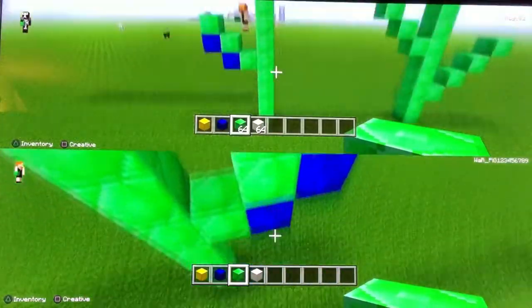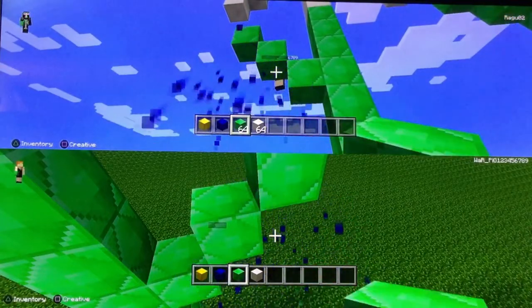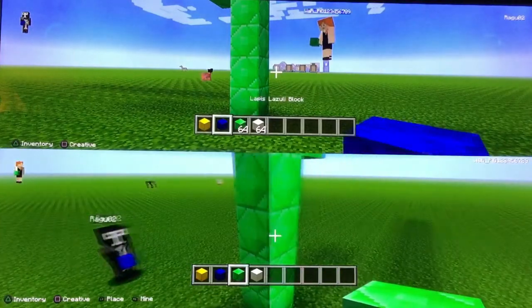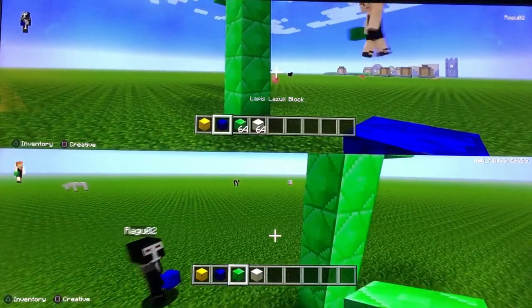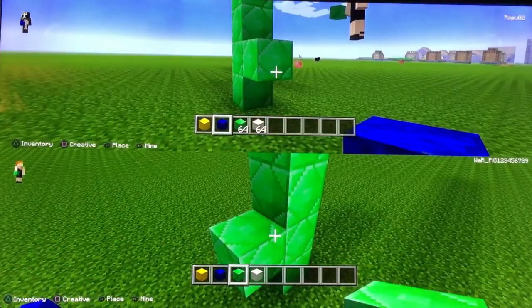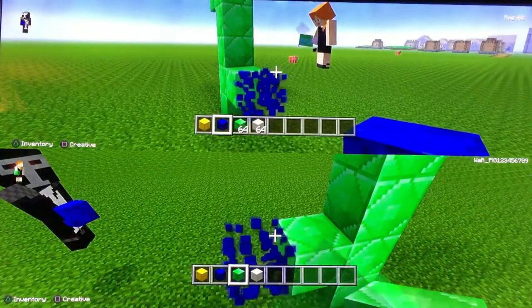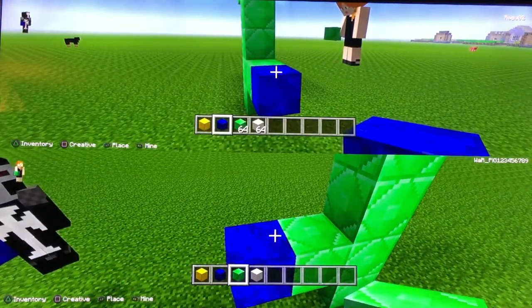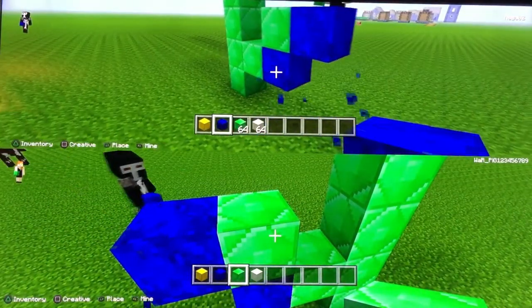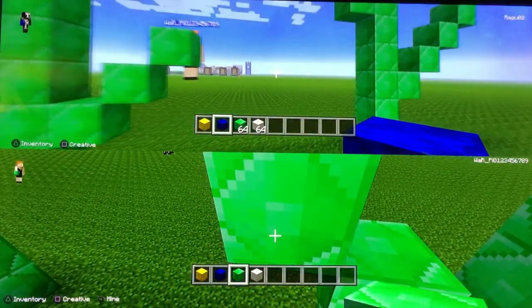Why don't you do your second leaf down lower? I'll take care of your blue blocks for you. I'll place blue blocks for you if you want to do your greens — go ahead and put a green one on the stem there. And I'll put a blue one on for you. Put a green one on top of it. Let's back up and check out our daisies.